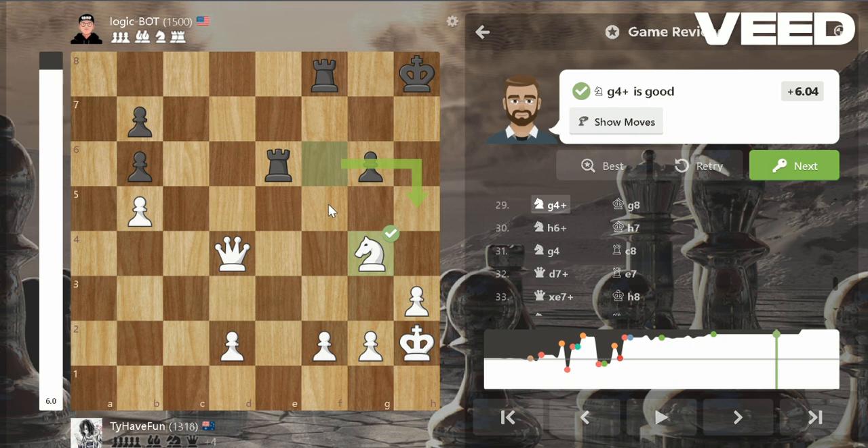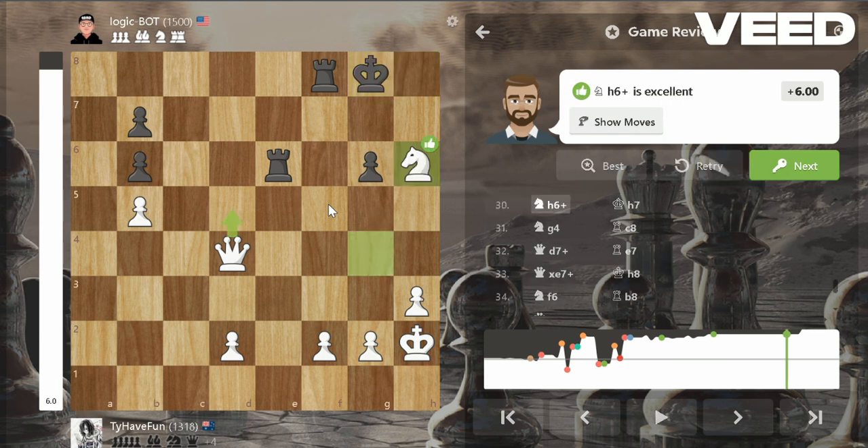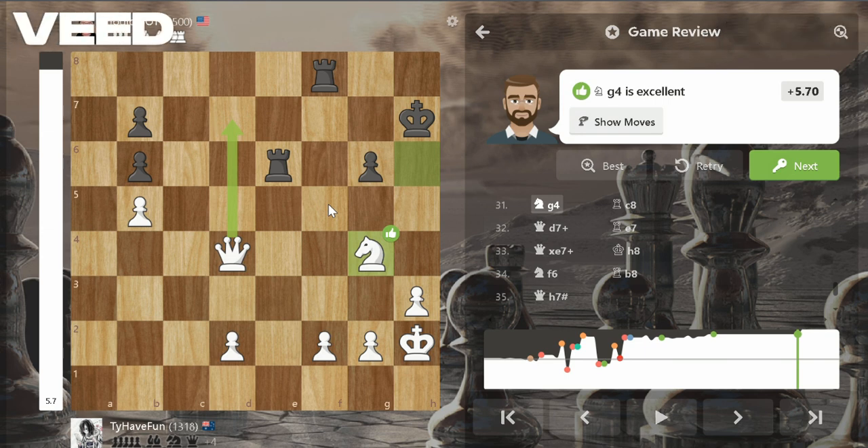He played rook e6, which is not the best move. I played knight back to g4 check — I was going to go knight d7, but then my knight is further away from delivering checkmate since he can't move from the corner. He played king g8, which is the best move, and I played knight h6. His only move is not f4. Then I played knight g4 again, but it was better to stack my knights because the rook is hanging after I give check — I didn't see that.